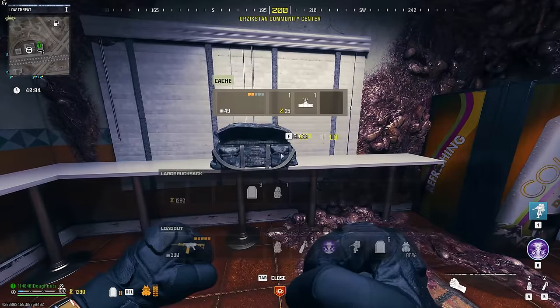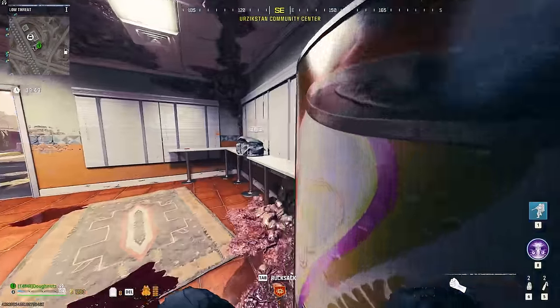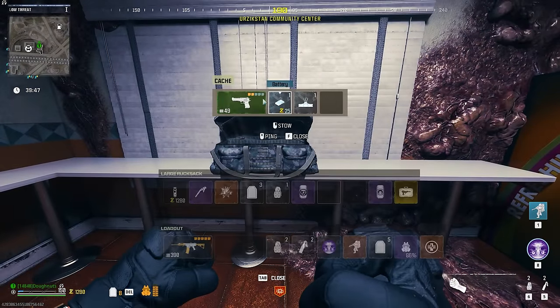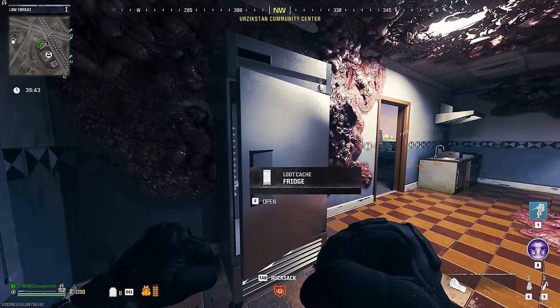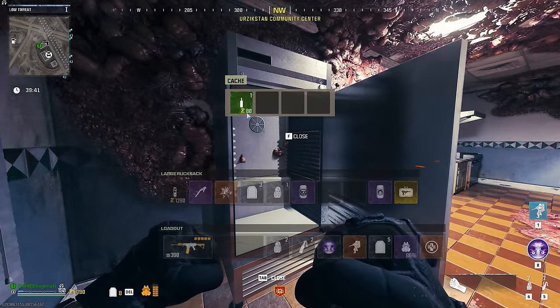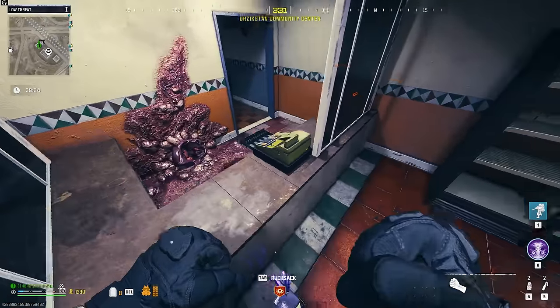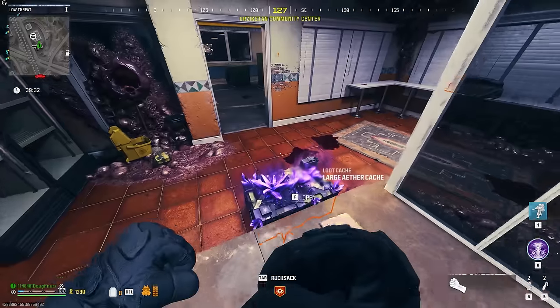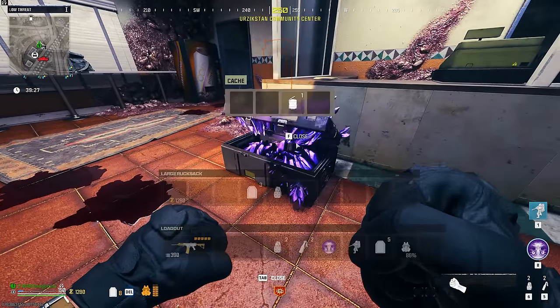In terms of what to loot in Modern Warfare Zombies, it can be kind of overwhelming, but there is some strategy here. I've found that duffel bags usually have a gun and some good loot in them. There are various things like fridges and cabinets with high value items that you can sell at buy stations. Registers like this always have essence in them, and anything Aether infused or these Merc caches are always excellent.